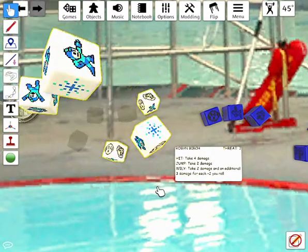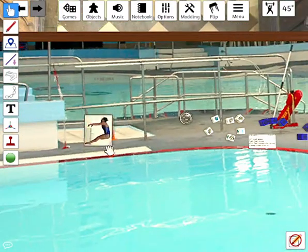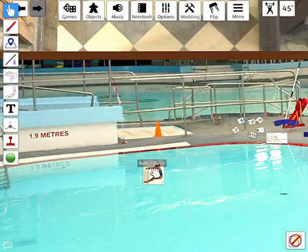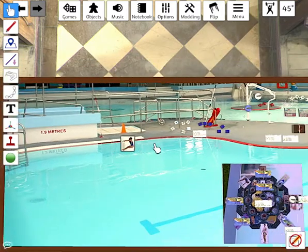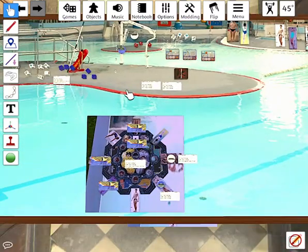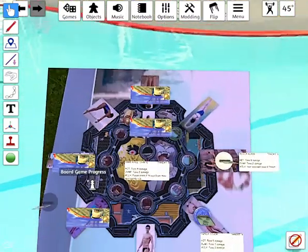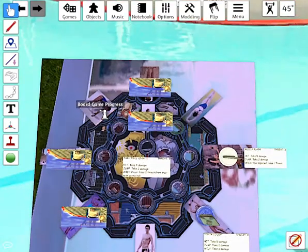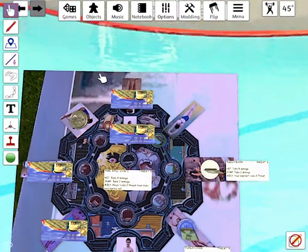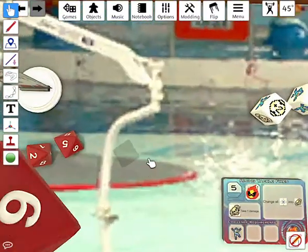Dr. Wiley takes the last shot and Robin Birch is in the water — swimming costume wet, dropping 1.9 meters into the water below. Dr. Wiley gets the Robin Birch token and places it on her spot. Dr. Wiley now takes on a new boss.